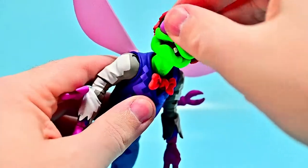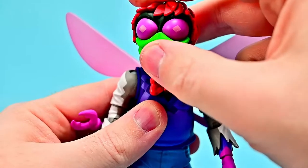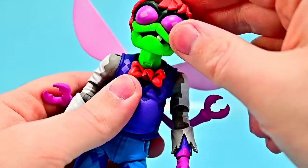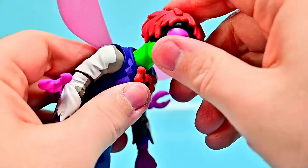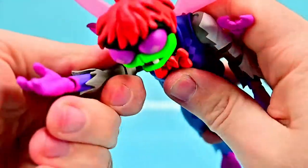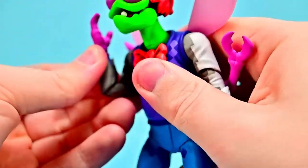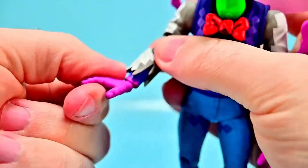Looking at the articulation: the head can twist all the way around and look up and down. The mouth can open up showing the tongue and one tooth, which is pretty interesting. The neck can look even further down so you can have him hunched over. The arms can come up about 90 degrees and rotate around. We get a double elbow joint at the top and bottom so it can bend closely on itself, with rotation in those joints as well. The wrists twist around and flex back and forth.